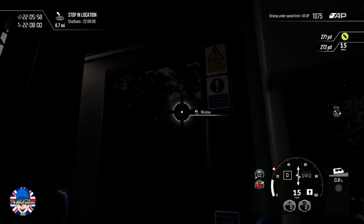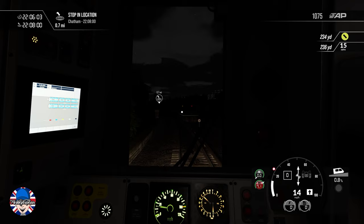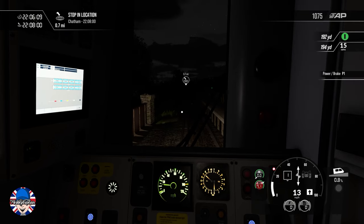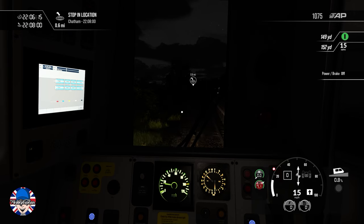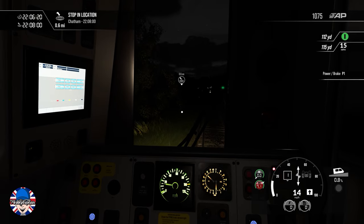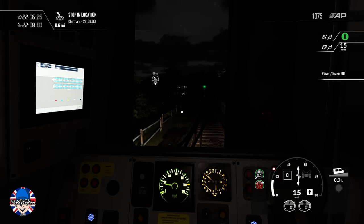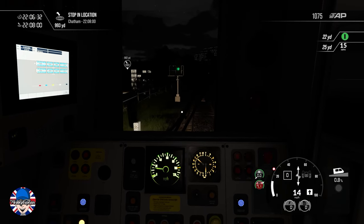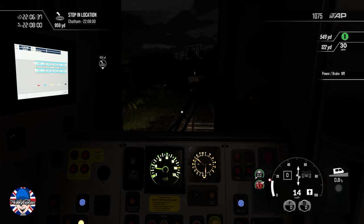I suppose the blind is useful if you want to have a kip — have a nice sleep while you're driving your train. I don't know, other than that I think you just have blinds in trains, don't you — if the sun's coming through you put the blind down as you're sitting in your loco in real life. The lighting looks really good. I don't know if it's because I haven't played Train Sim World 2 in a couple of weeks, but the lighting looks an awful lot better to me. What do you guys think? Let me know in the comments section below.